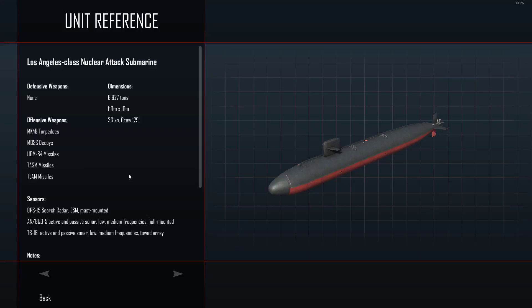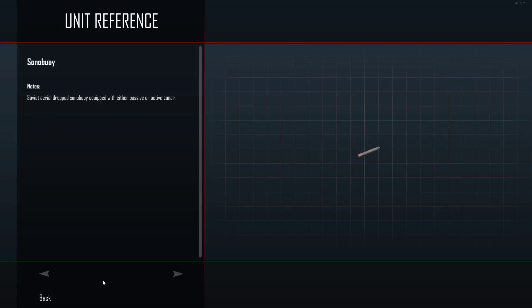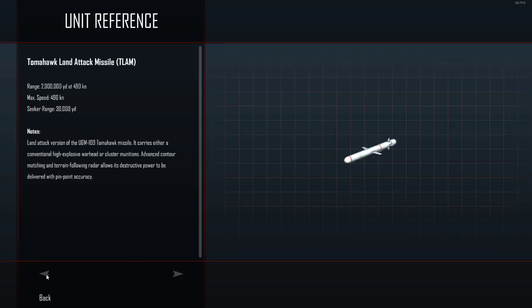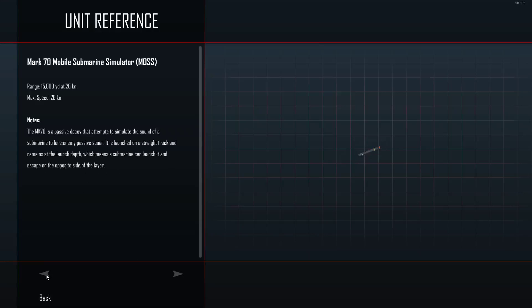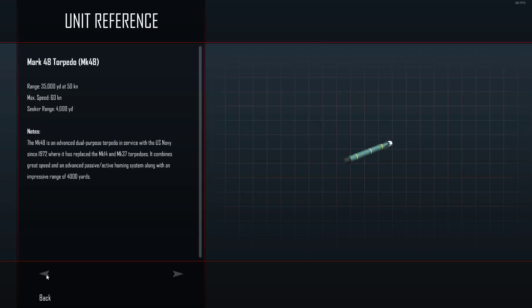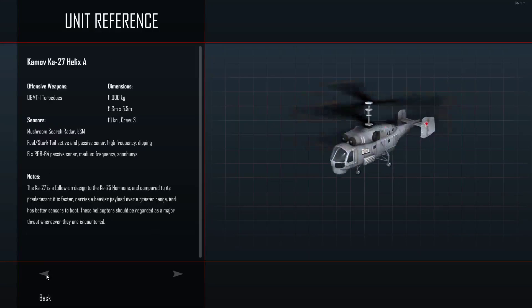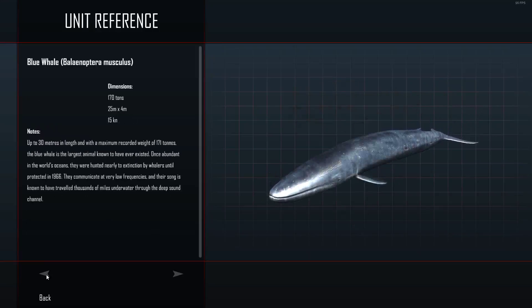There are unit references in the game. Here's the Los Angeles-class submarine for the 1984 era, and you can look at all the different weapons — torpedoes, missiles, missile-torpedoes. These are the older torpedoes here. Tomahawks — that's newer. Mark 48 — that's newer too. You can also look at planes, helicopters, and even humpback whales and blue whales.